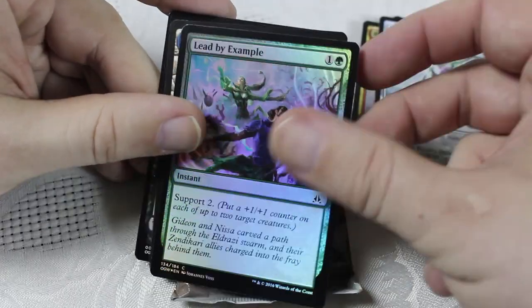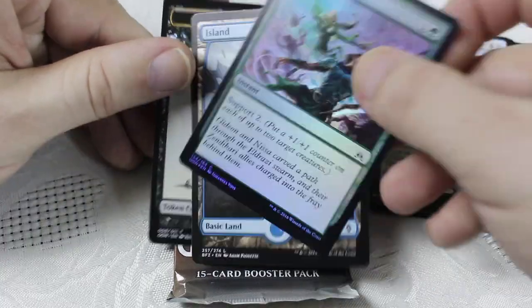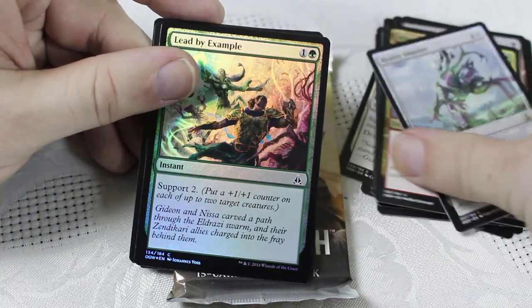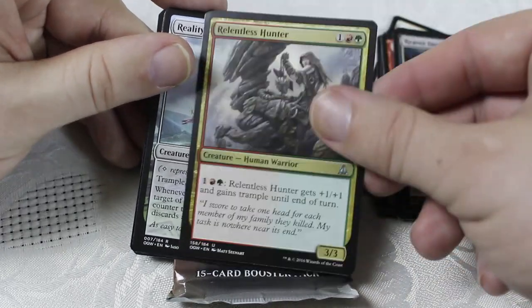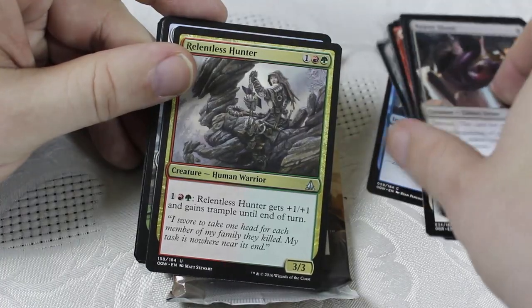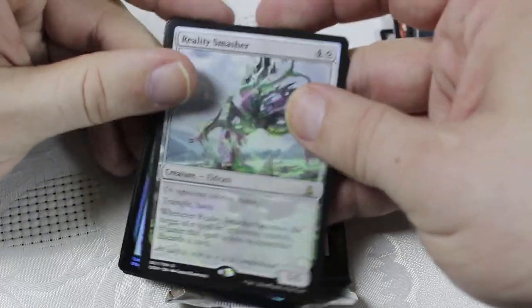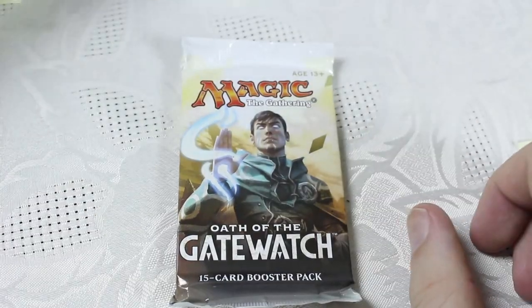We've got Lead by Example as a foil, your full art land, and a Zombie token with cool artwork. Obviously Reality Smasher is by far the best pick here. Relentless Hunter is solid, I like the combat tricks and the Vampire also, but Reality Smasher just takes the day. We've got some solid packs going on here — this is good.